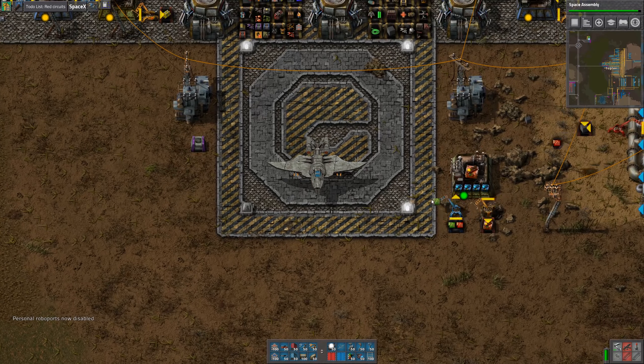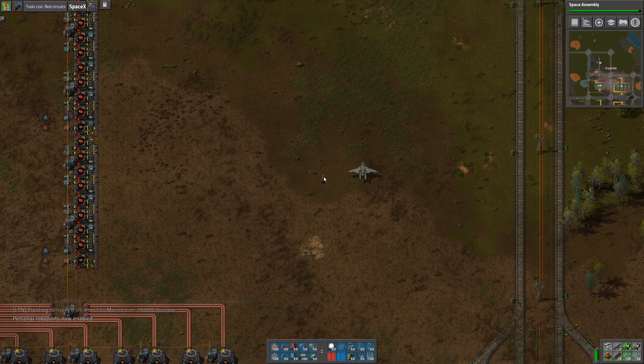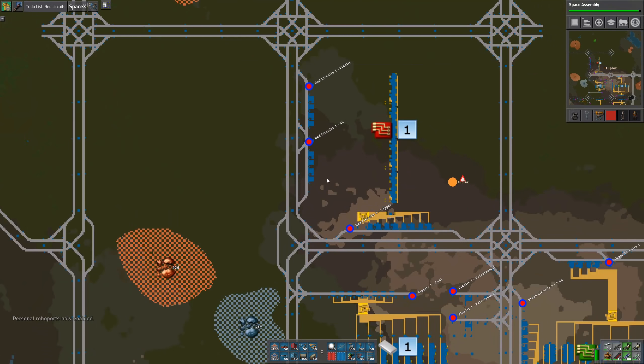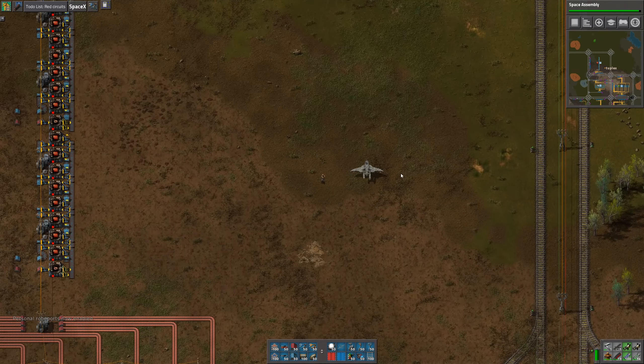My machine is a little laggy today, and I think that's due to some of the mods that I'm using. Over here we need to set up a station to receive the circuits themselves, and then over here I'll put in a passenger station.